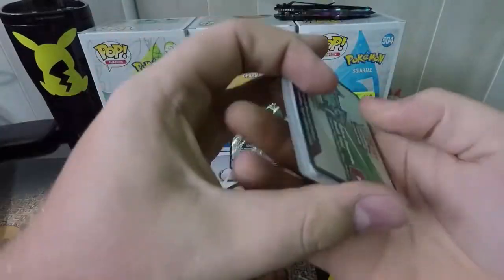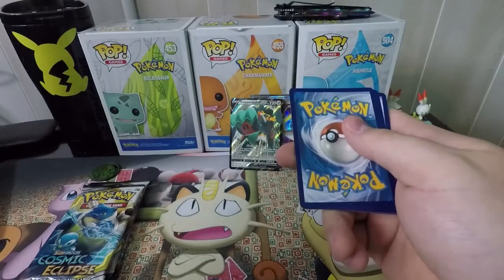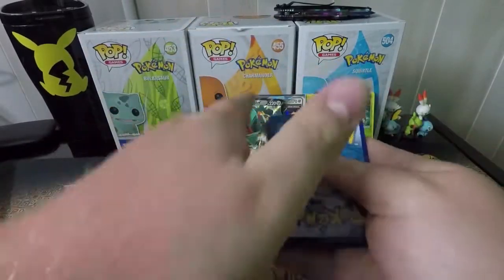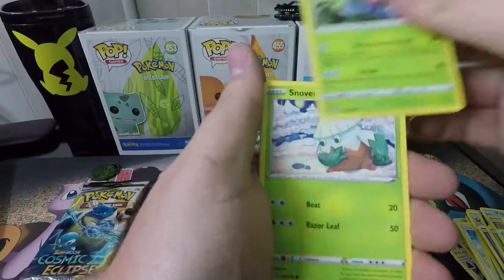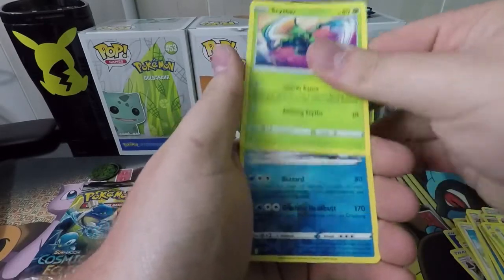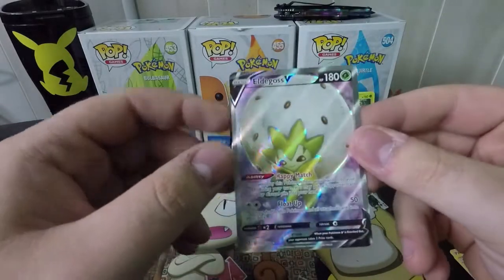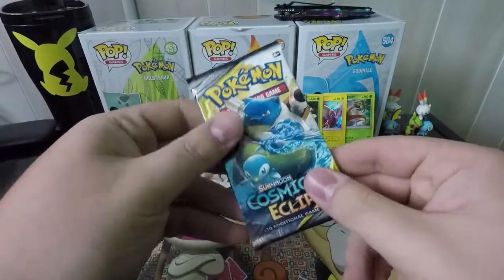Kind of sad to see Rebel Clash go so fast, because it's the first set I've really kept up with — the first one I bought and pre-ordered stuff for. So Rebel Clash is always going to hold a special place for me. Pack contents: Psychic Energy, Twin Energy, Falinks, Masquerain, Snover, Pidove, Galarian Farfetch'd, Hatenna, Scyther, Reverse Galarian Sirfetch'd — which is a reverse rare — and an Eldegoss V Full Art! No way! That is a really good card to pull.